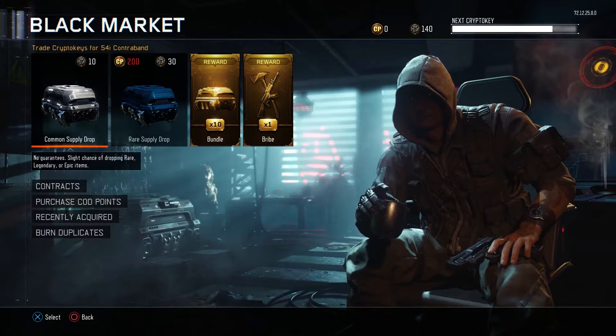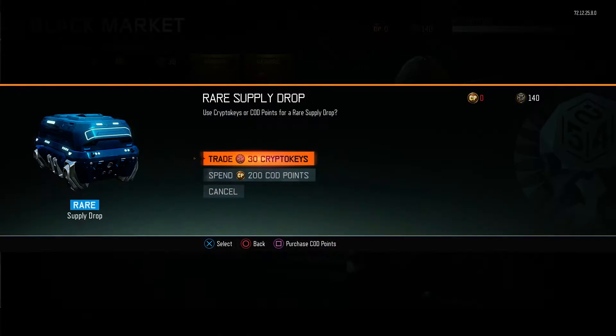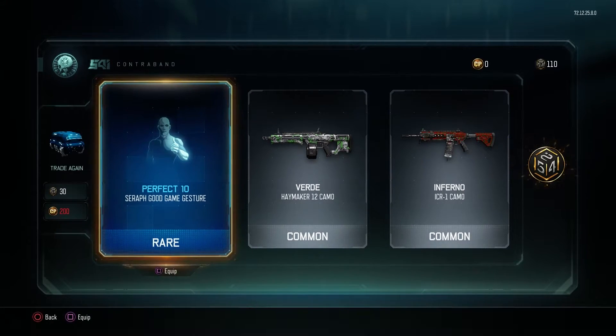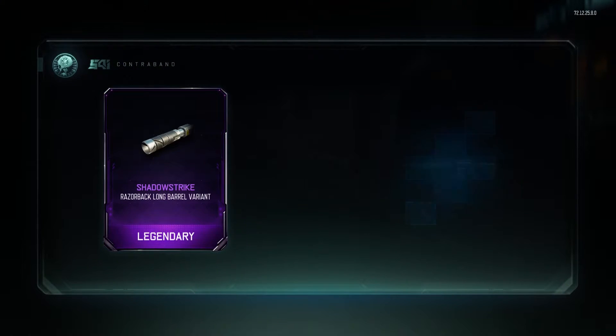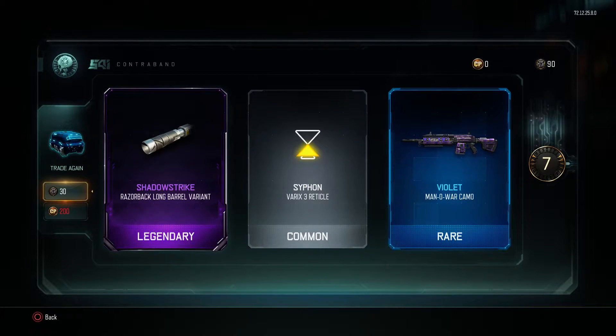So I've got 140 crypto keys, so I'm going to open the rare Supply Drops first of all, see what we get. Let's do it. First one - absolute bag of rubbish. We've got 10 crypto keys, so that's good. Let's move on to the next one. Give me something good. Long barrel variant and a Manowar camo.